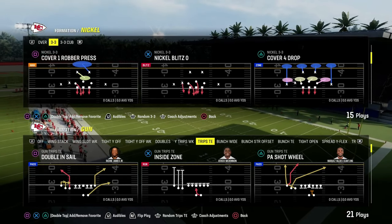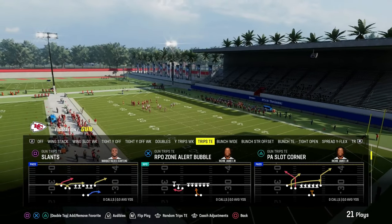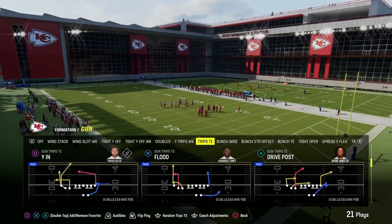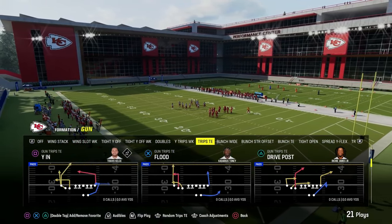In today's video, I'm going to show you what I believe to be the most consistent man-beating concept in Madden 24, and it's going to come to us out of the Gun Trips Tight End. It's my favorite formation in the game.